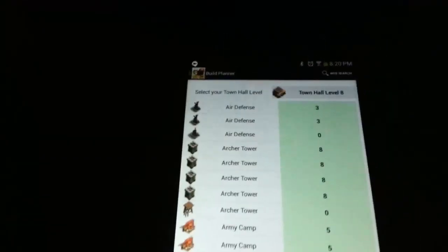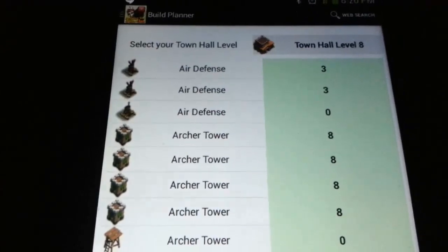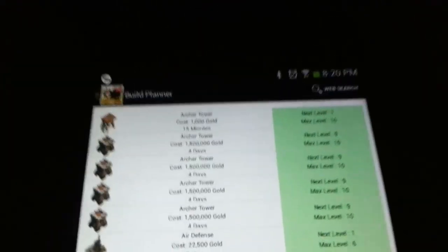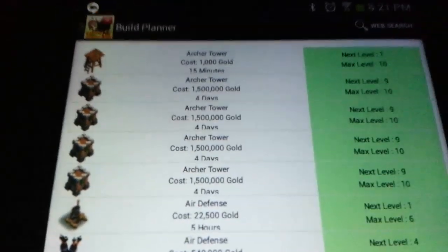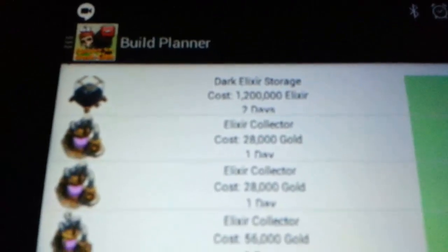So this is pretty much the use of the app — just to keep track of things. And I actually got it into this mode where it actually told me how much it would take to upgrade. If you click Next right now, it comes up with this whole thing. As you can see, it goes from the shortest build time to the highest build time. For example, your dark elixir storage: cost 1,200 elixir, build time 2 days, next level is level 2, max level is level 4.